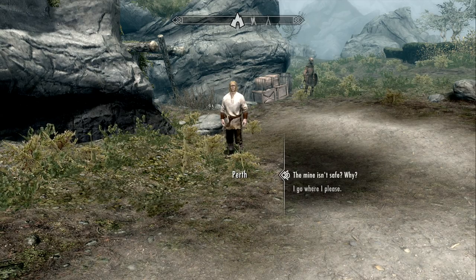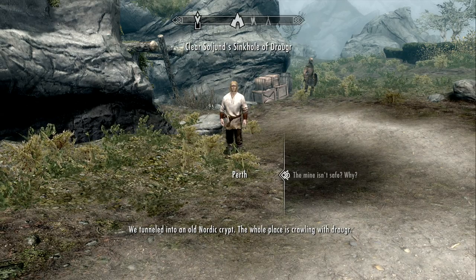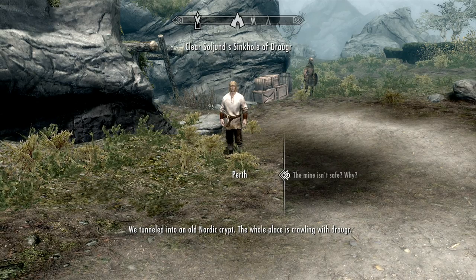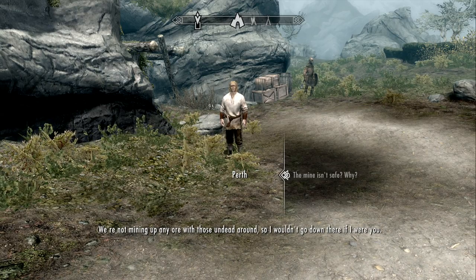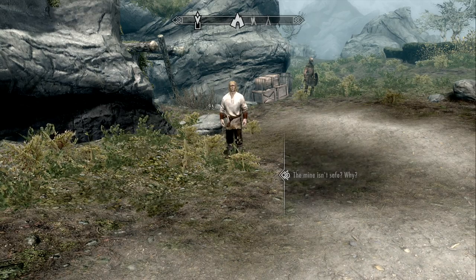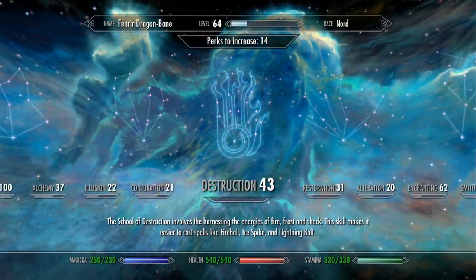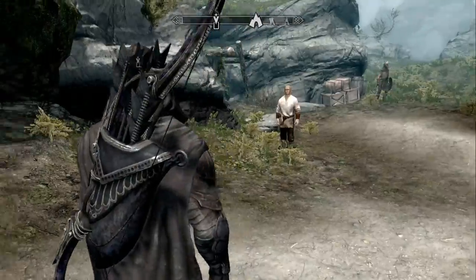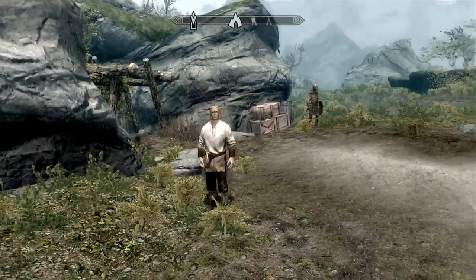This guy Perth wants to talk to us. The mine isn't safe. We tunneled into an old Nordic crypt. The whole place is crawling with Draugr. What an interesting problem. We're not mining any ore with those undead around, so I wouldn't go down there if I were you. Well, luckily for you, I am level 64. I don't really care about Draugr. Do I look like I care about Draugr? No. Anyway, that's Perth.